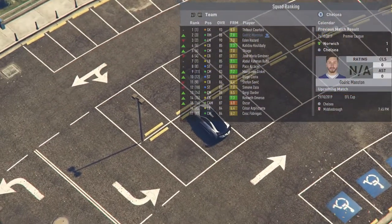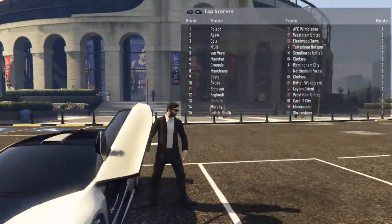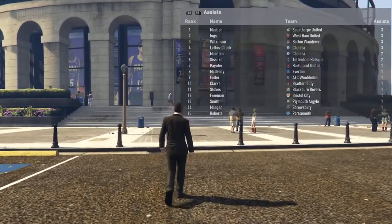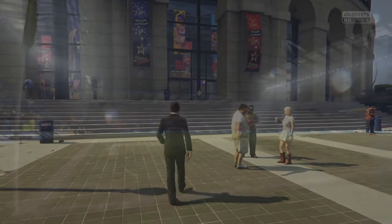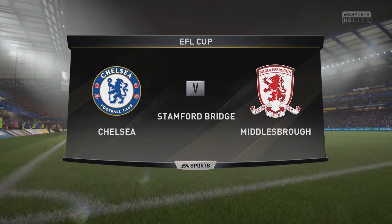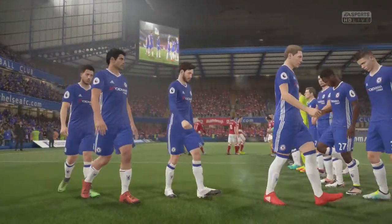Here we are now with the EFL Cup coming in — we've gone up to 2nd place, overtaking Hazard in the rankings. These are the cup goals so far — Manson sitting in 6th, and in assists Loftus-Cheek is 4th with 3, Manson 5th with 2. We've got quite a few assists in all competitions this season and we're actually doing really well — getting assists and a couple of goals to top them off. We're playing really well despite not fully meeting the manager's expectations. We're playing Middlesbrough in the cup, and then potentially Sunderland or Newcastle in the next round.